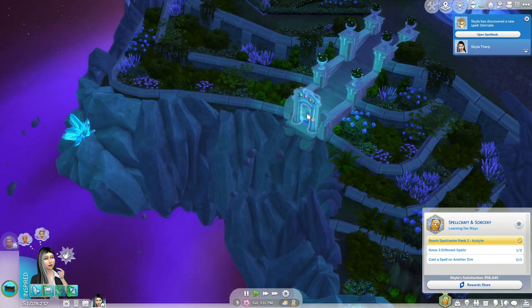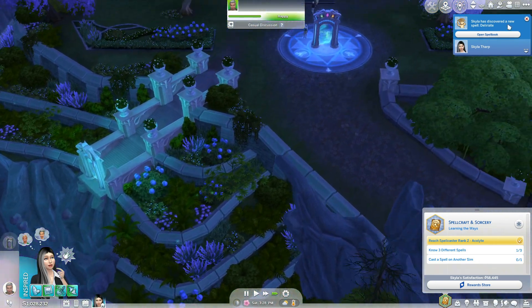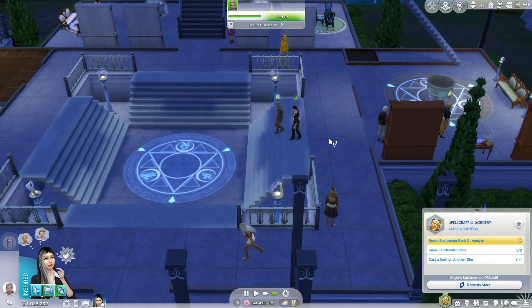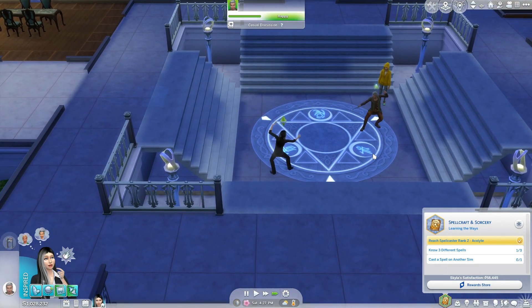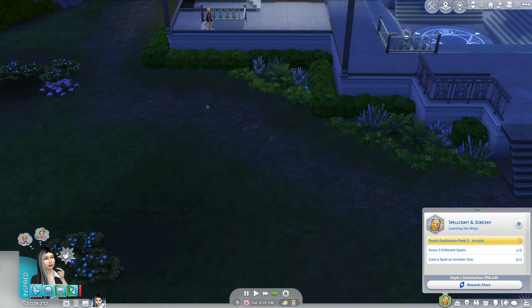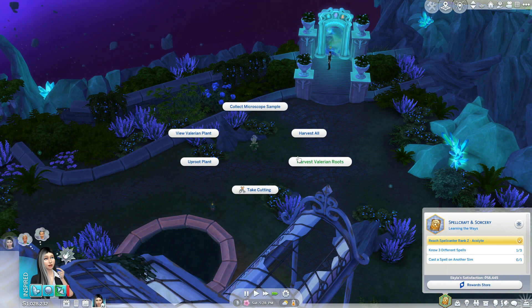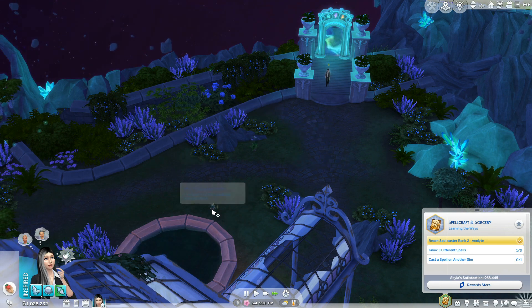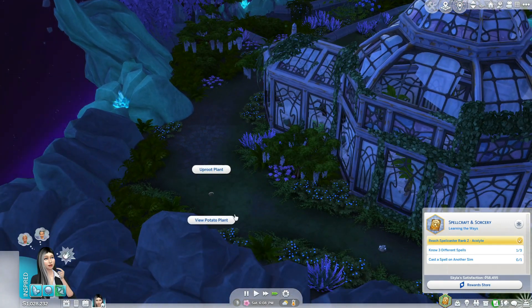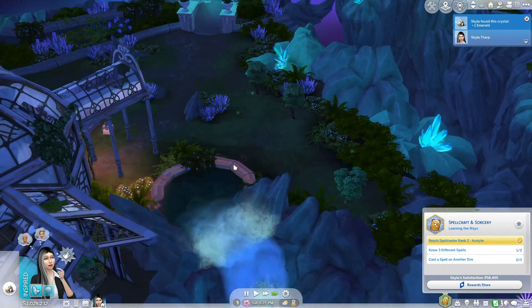We want to go to the gardens after this. So are we doing this or no? No. I did not learn a spell. Let's follow her into the gardens because I believe this is where that valerian root is. Harvest all. And we'll probably want to expand our stuff, like our greenhouse, and plant the mandrake and the valerian root.